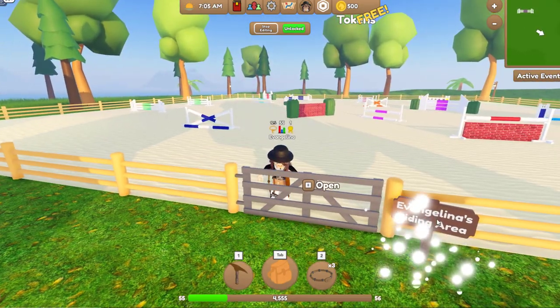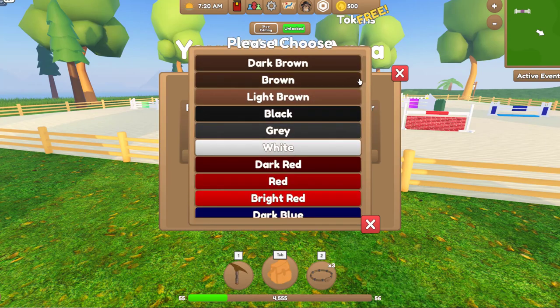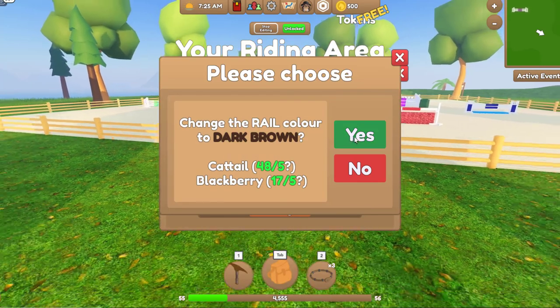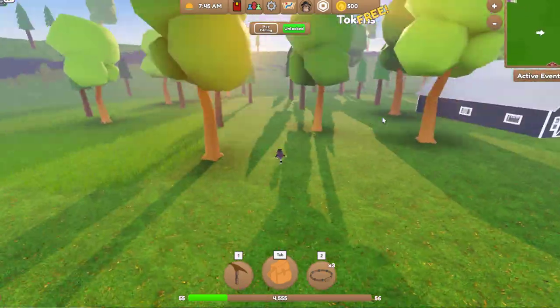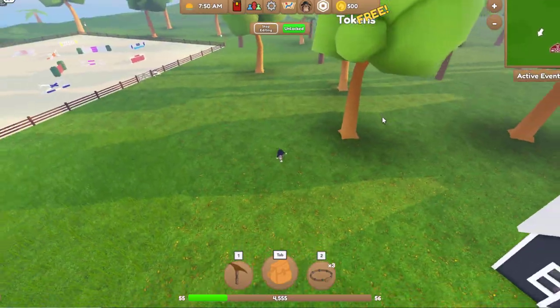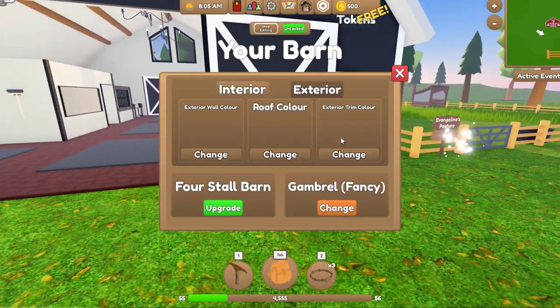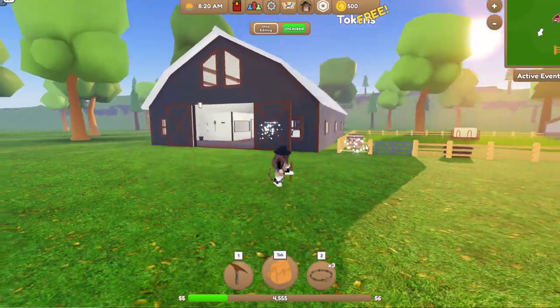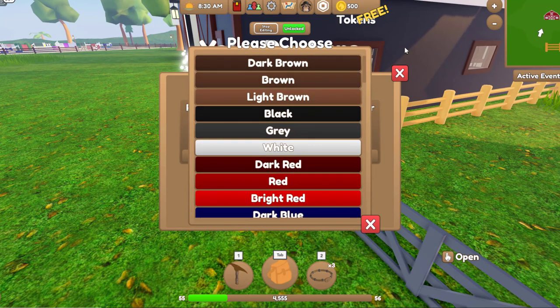Anything else we can change? Post color, rail color, gate color — and the same for the pasture. I think dark brown would look nice. Yeah, I prefer that. Let's change the post color and rail color to dark brown as well. That looks nice. Maybe we can change some of the other things to dark brown so it matches — gives it more of a modern-ish rustic feeling. I'm not too fussed on the gate color, but rail color and post color I want dark brown.